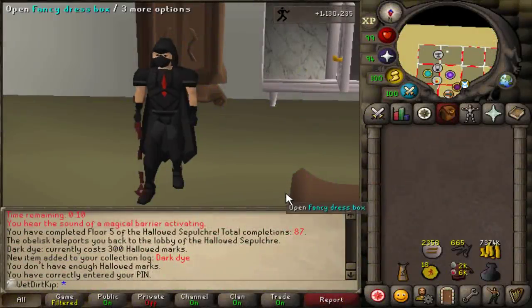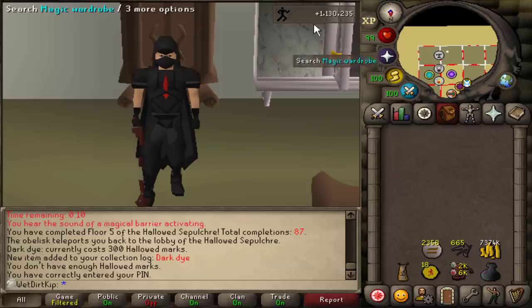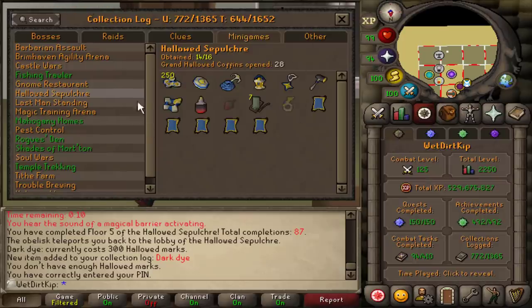Hey, how's it going? Welcome back to another episode of the Ultimate Iron Man. Last video, we spent the whole time doing Hallowed Sepulchre. As you can see, we got the full Black Graceful, and we gained about 1.1 million agility XP. And we got all this other stuff done as well from Sepulchre.